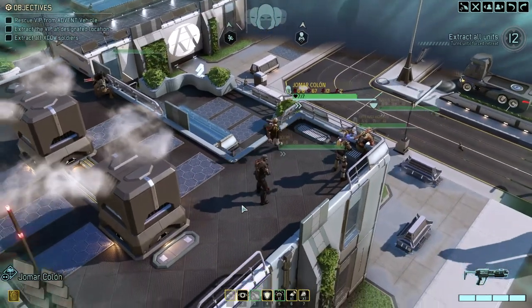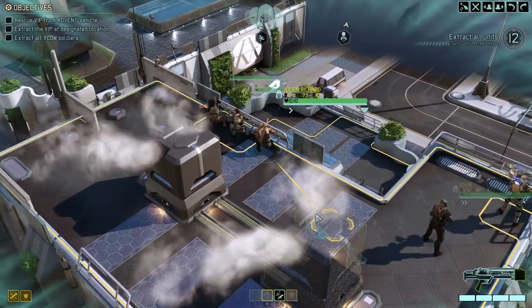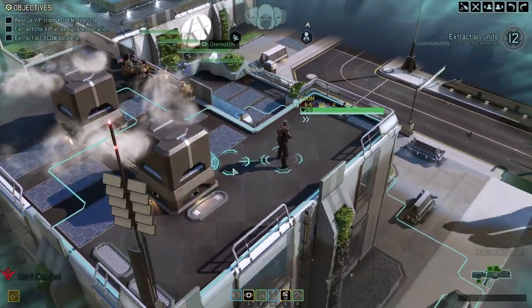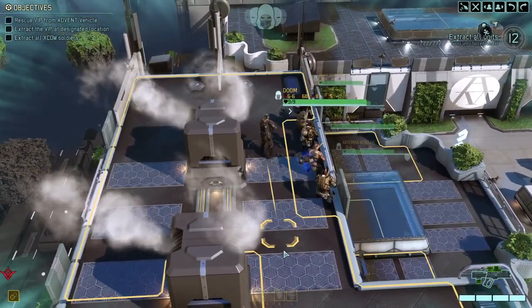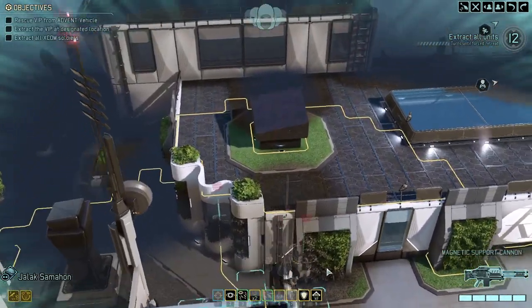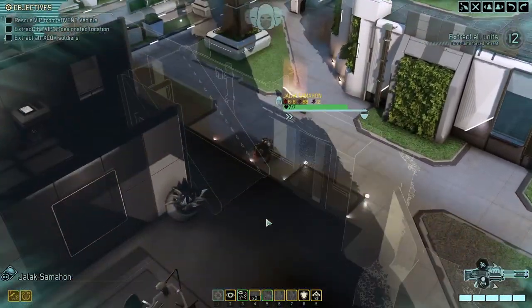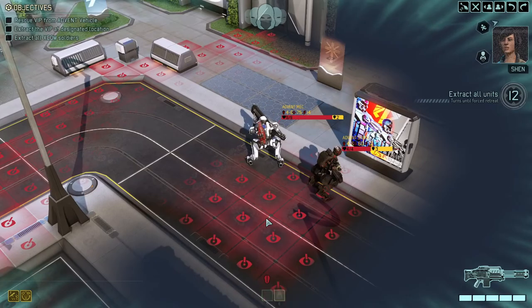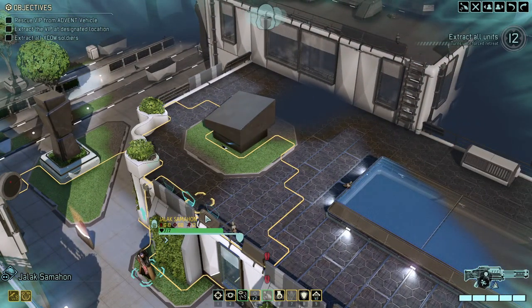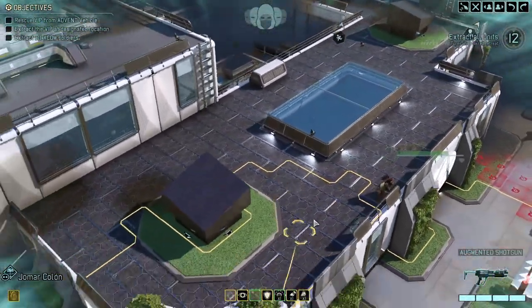Let's bring everyone over this way. We can come up here. Looks like we can get up here without being revealed, which is kind of nice — let's just do that. We have an Advent Mech and an Advent SPARK — we'll need to look for vulnerabilities if we're going to take that thing out.